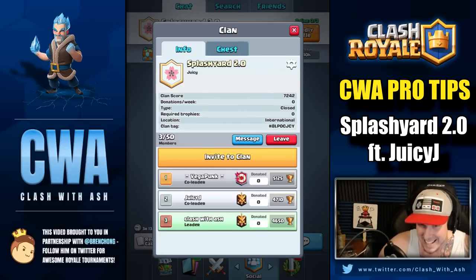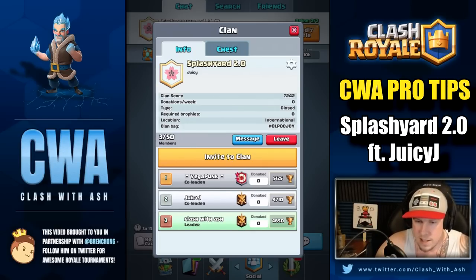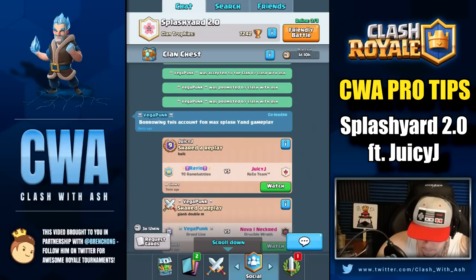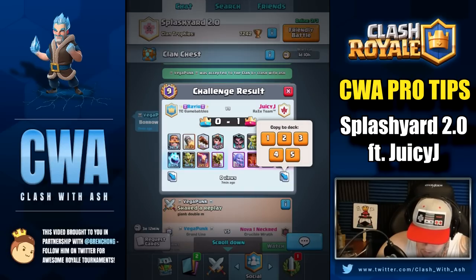So you're still using Splash Yard? Yeah — ever since Three Musketeer Heal, it kind of took a dip because of a lot of PEKKA around, but it's doing a lot better now. Have you made any changes since we last saw Splash Yard on the channel? Yeah, just Goblins instead of Skeletons because Skeletons aren't as good anymore. So we're really sharing three versions of the deck — this version with Mega Minion and Ice Spirit, one with Goblins, and one with E-Wiz.